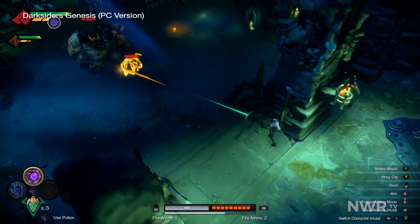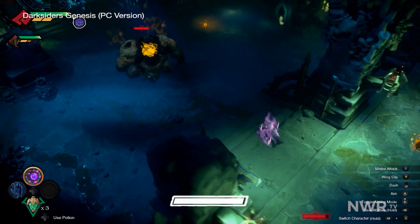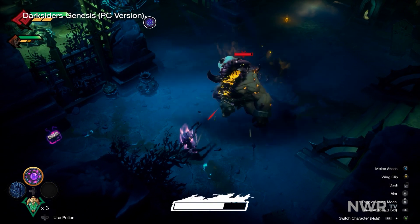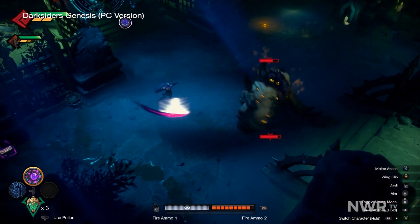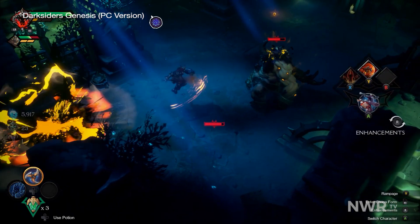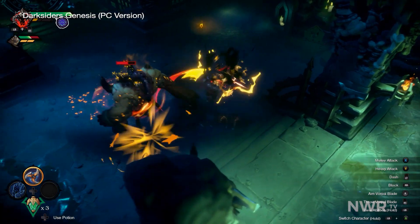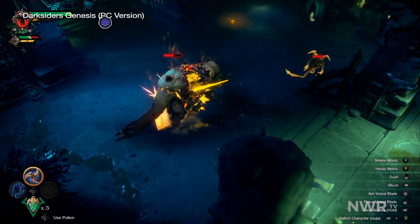Strife, on the other hand, is a ranged character. As a result, playing as Strife feels a bit like playing a twin-stick shooter, with the right stick assigned to his firing direction. Both characters feel wildly different to play, and have their own unique strengths and weaknesses. While I initially expected to favor Strife, I found myself constantly switching back and forth based on the scenario.